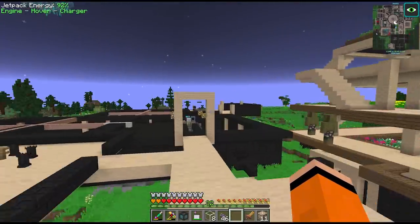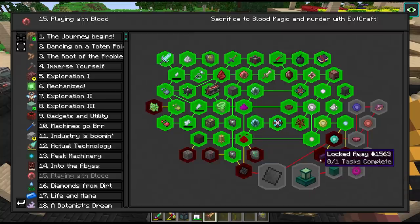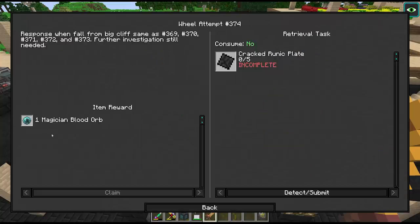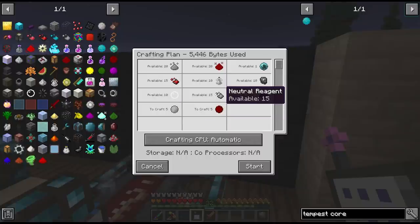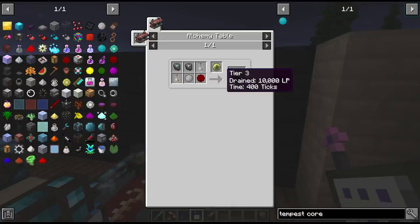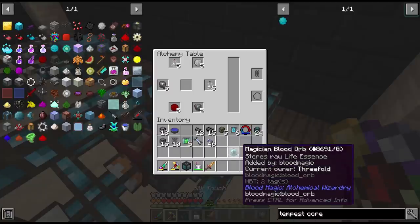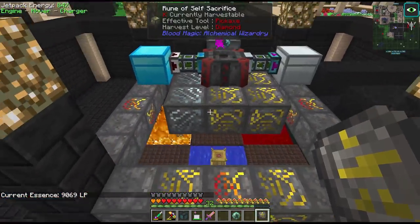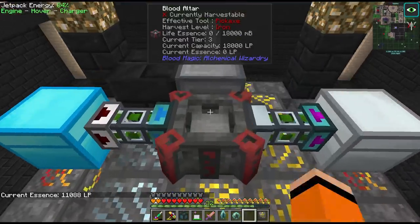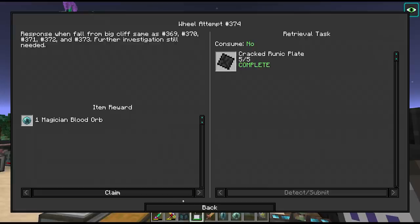Let's check on our blood magic craft. We're almost done. I had to cancel a few times to access the blood orb since some crafts require a higher tier — though I noticed one of the quest rewards gives us an extra magician blood orb for free. After cancelling the craft several times to craft all the reagents separately, we can restart the cracked runic plate craft. The last step requires our blood orb so I picked it up from the system and put it in the crafting table. We need to wait for 10,000 LP per cracked plate and this can only be done with this tier of blood orb. We got all five plates. That only took four episodes to get there! We'll claim our blood orb reward.